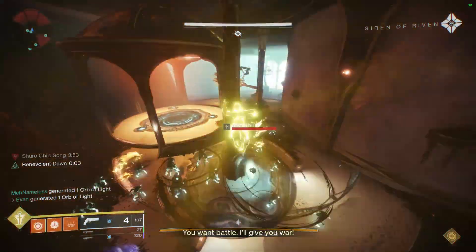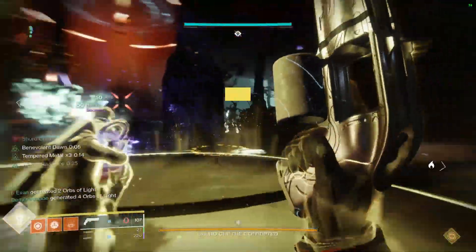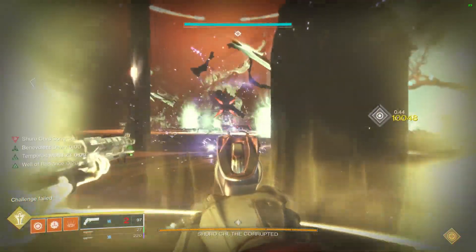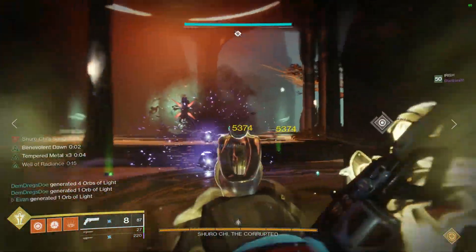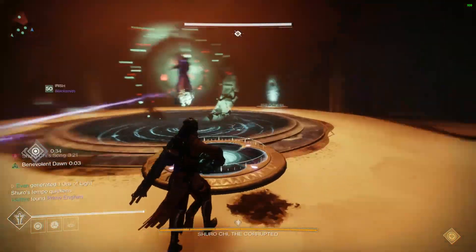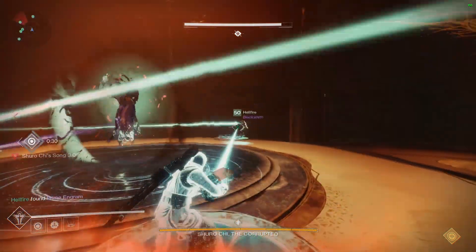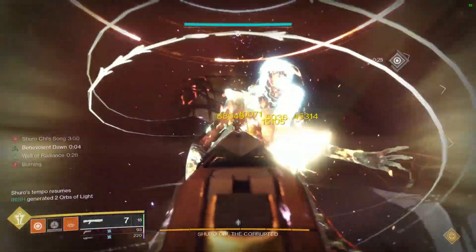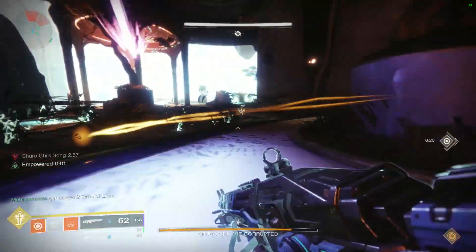After completing the Kali encounter, take the bridge to Shuro Chi as slowly as possible — you can still get the chest. If you're a Hunter or Titan, put on Lion Rampants or Stomp-EE5 to help secure your jumps. On PC, you can assign a macro to Alt+F4 if needed, but on console you can't, so just make sure you're comfortable and ready for the jumps.